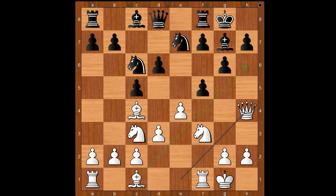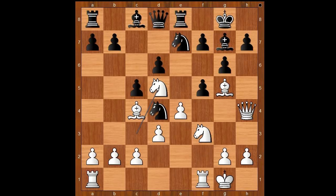In some variations, white is intending Bishop to h6. So if a6 is played, then Bishop to h6, trading dark square bishops. However, if Knight to d4, trading to take the pawn on c2, then Bishop to g5, and after Rook to e8, Knight to d5, and white stands much better. Back to our game.